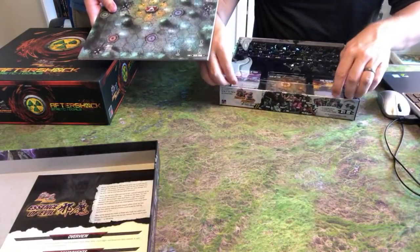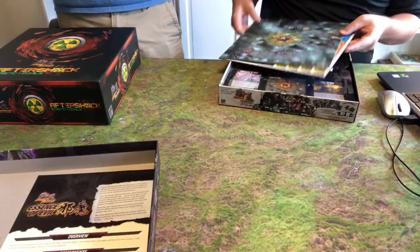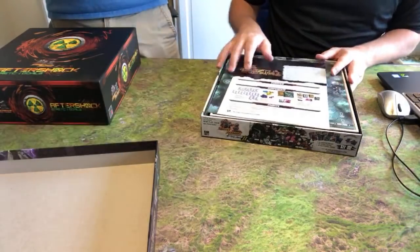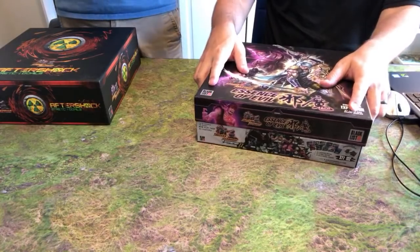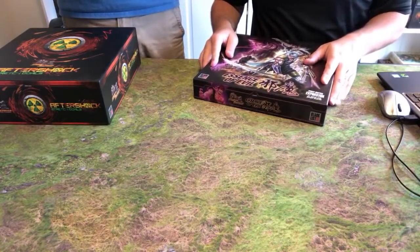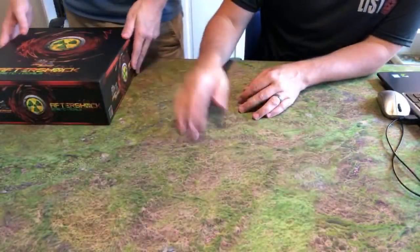We should check to make sure the Aftershock minis weren't in there — I didn't see them though. I'll double check before we throw anything away. Are these just the extra figures from the first expansion? I'd assume so. I don't think we did that with Aftershock. Stretch goals — oh nice. Oh, this is Redemption 2, this is the boss set for Redemption. So that is Essence of Evil. Now we can do the stretch goals.